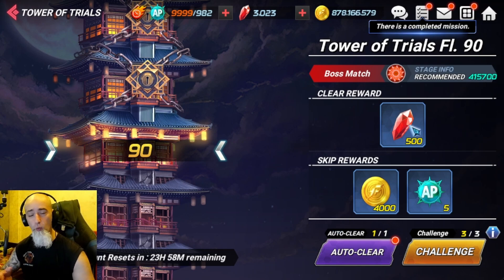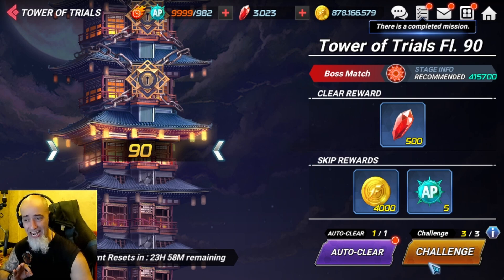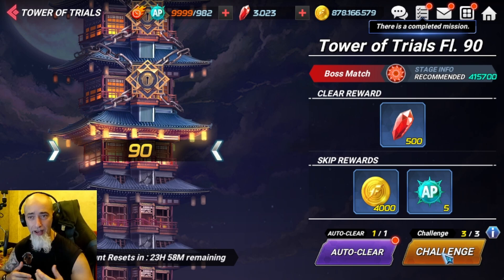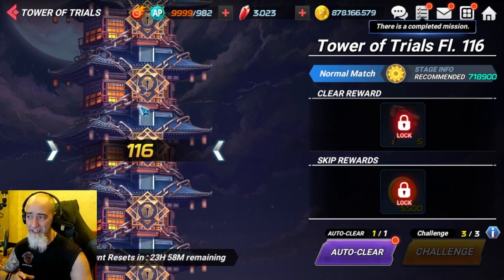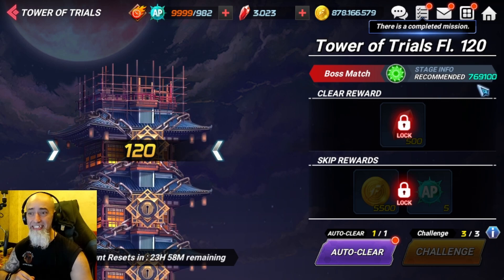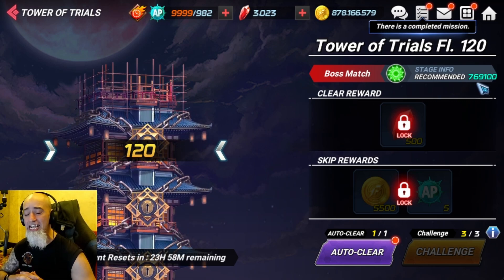What I don't like is the fact that these are one-and-done rewards with no replayability, and you only get three attempts a day. After the third attempt you're done and have to wait till the next reset. At tier 90 you need 415,000 CP, and they added 30 stages — now you need 769,000 CP.